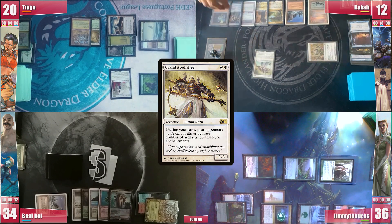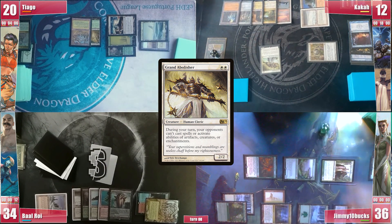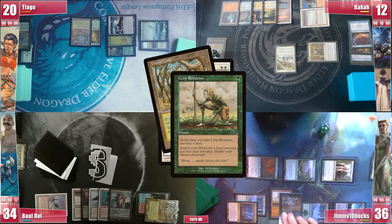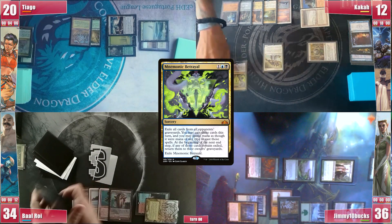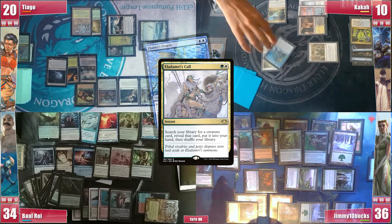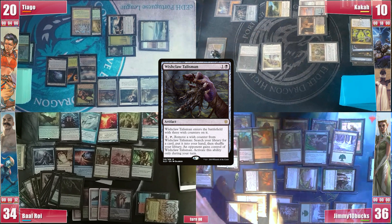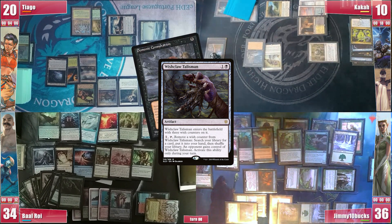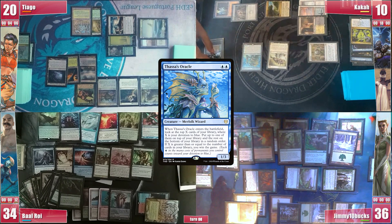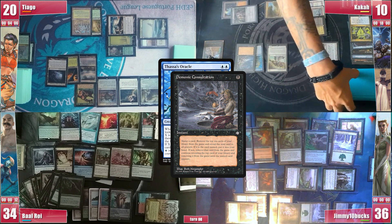Kaka now casts his Grand Abolisher, and everything hints he's not going for another Wrath. Jimmy uses his last floating mana to cast a Crop Rotation, sacrificing his Turntimber Serpentine Wood and searching for a Gaea's Cradle. Abolisher resolves and Kaka follows it with a Mnemonic Betrayal. This way he can cast Eladamri's Call from Tiago's graveyard and searches for his Thassa's Oracle. He then casts Wishclaw Talisman, activates it giving it to Baal, and searches for a Demonic Consultation. He casts Thassa's Oracle and responds to its ETB trigger by casting Demonic Consultation, naming Black Lotus and exiling his whole library.